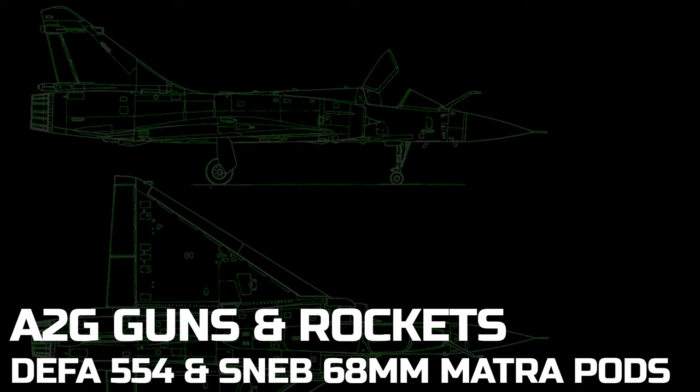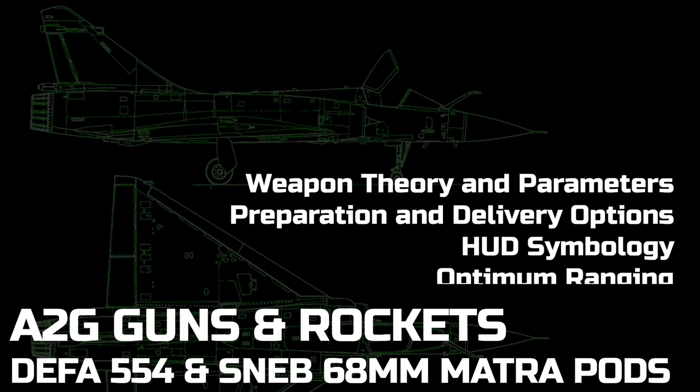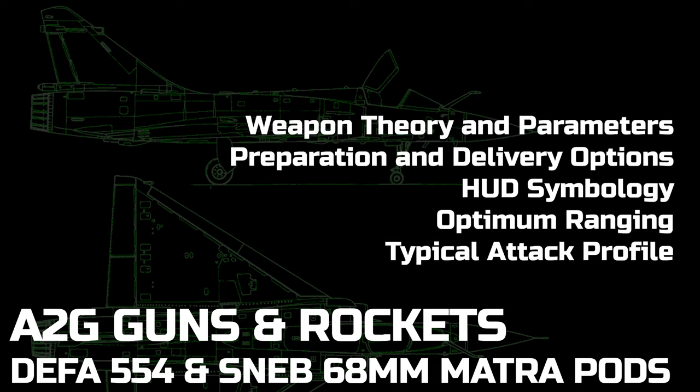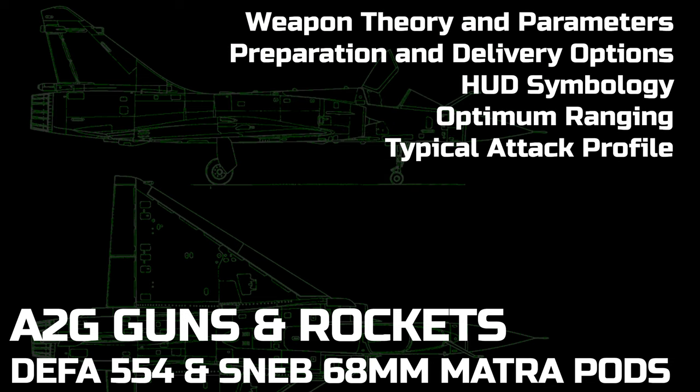In this video we will be looking at how to use air-to-ground cannons and rockets when in the Mirage 2000C. We will go over the parameters of both weapons, how to prepare the cannons and rockets for delivery and the various options you can select, the use of the relevant HUD symbology, how to achieve optimum ranging and the typical parameters of an effective attack profile.